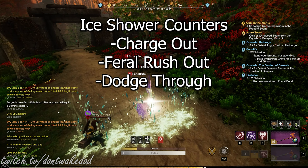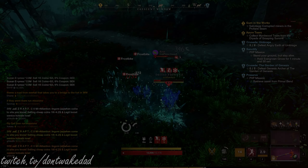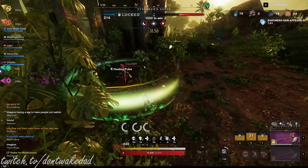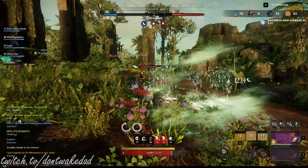We have three counters to the Ice Shower: we can Charge Out, we can Feral Rush Out, or we can Dodge Through It. There are two ways to dodge through the Ice Wall. First, we can't touch the Ice Wall first, and we can roll through it. And if we get hit with an Ice Storm, we have one second to roll through it.